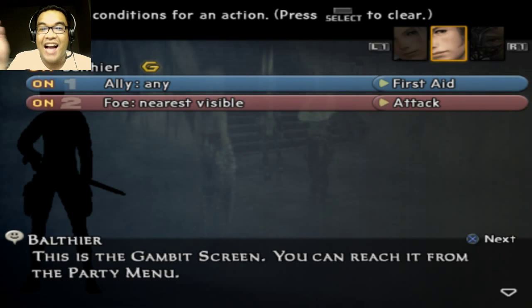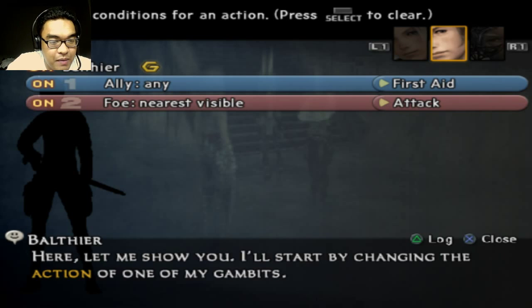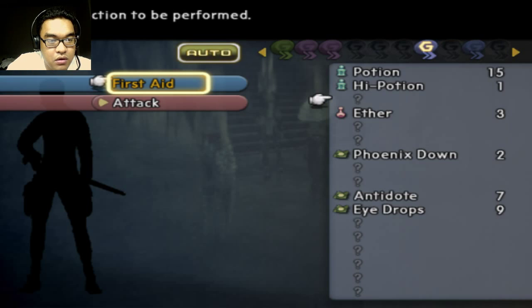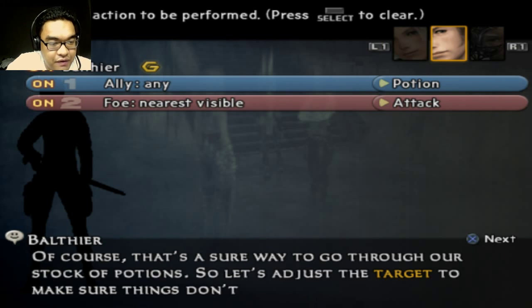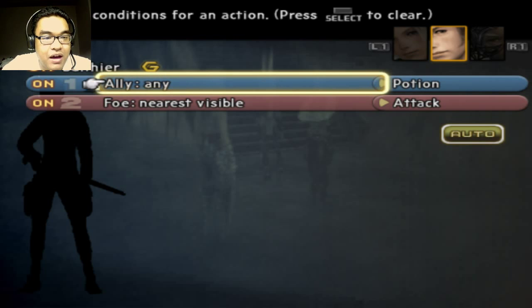Oh yeah, gambits - tactics, basically. To create a gambit, you only need to select an action and a target for that action. Here, let me show you by changing one of my gambits. Now whenever an ally gets hurt, I'll toss a potion his way. Charming, eh? Yeah, I know how to do that.